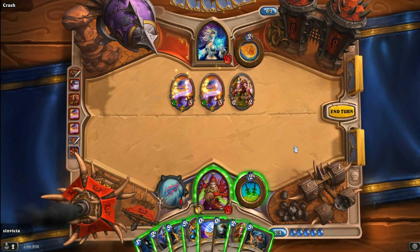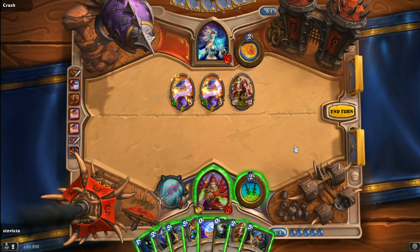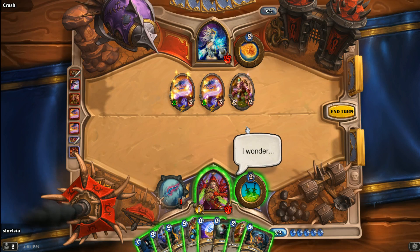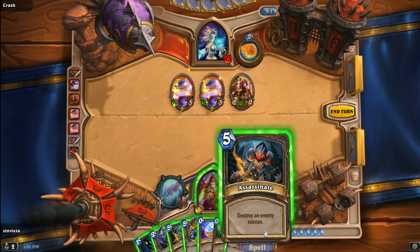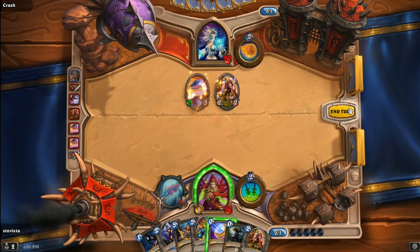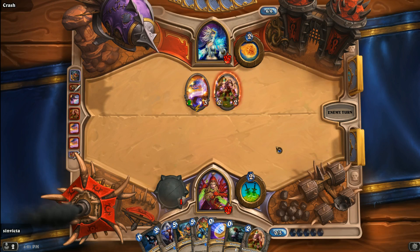Really need Fan of Knives — if there's any time for Fan of Knives, it is right now. Assassinate comes out — that is not Fan of Knives. Now we're in a bit of a dilemma because we have a lot of high-cost removal and no Deadly Poison. All I could do is throw out the Auctioneer, but that doesn't do much. Unfortunately we're going to have to eat at least four damage next turn, and that's before the Spell Power minion kicks in.